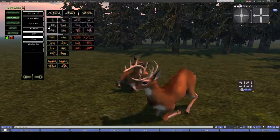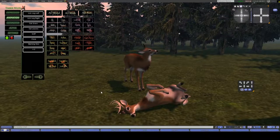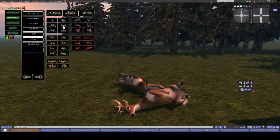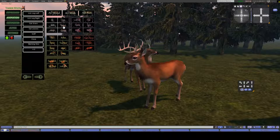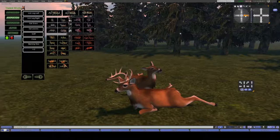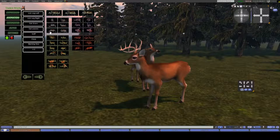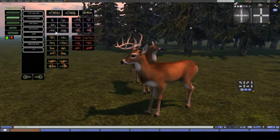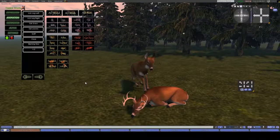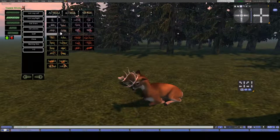We have the different roll animations, left and right. We have a very cute splute animation — if you remember from Bambi where he's on the ice and he goes whoa and falls down, it's kind of like that. When you push the button again, your deer will return to its normal state. We also have left and right sleep, and left and right curled as well.